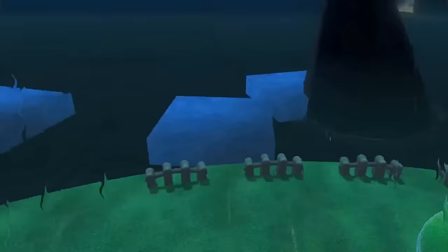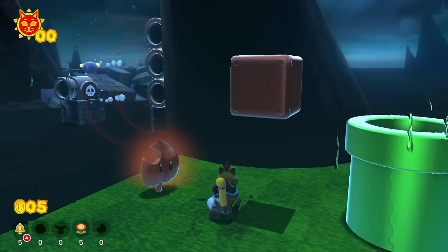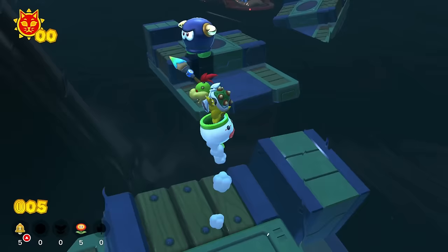That brings us right over here. We've got some Bullet Bills that are coming by, being launched at each other. We've also got a Question Mark block in here with the next power-up: the Tanooki Leaf power-up, which transforms Bowser Jr. in his Clown Car. We've got some really cool attacks and abilities while we are Tanooki Leaf Bowser Jr. Let's just spin around and make our way over here — great place to be. Let's fly over to here.